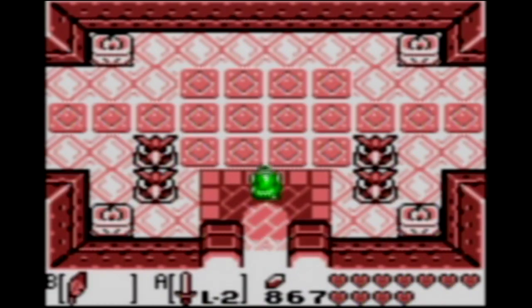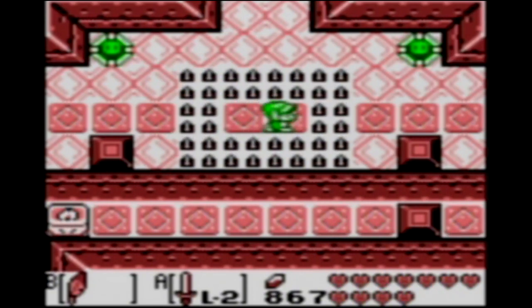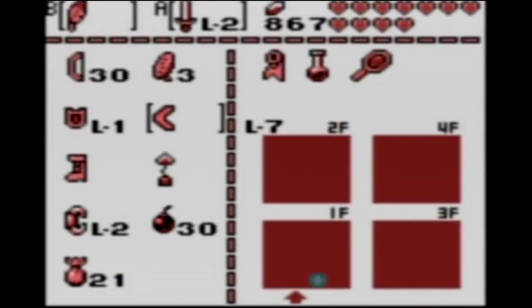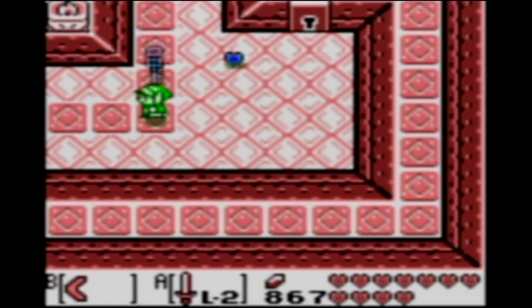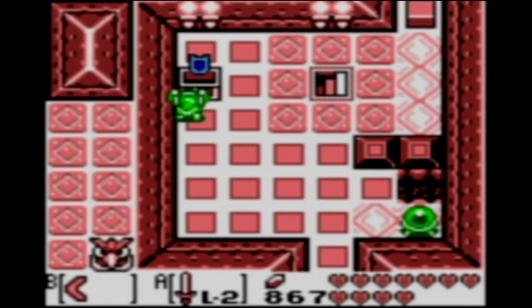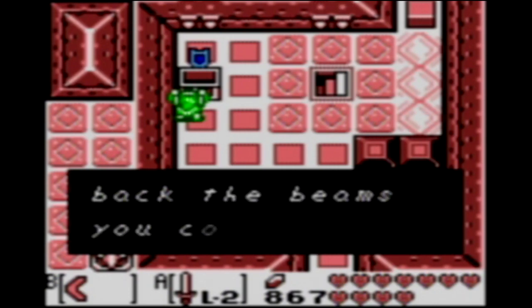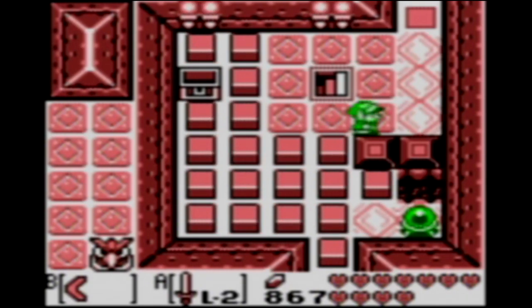If you want to get everything in this dungeon, you have to do a lot, and it takes a long time. But I am not going to be doing that. I am going to be showing you guys the quickest route that I've been able to find, which allows us to get all of the important stuff. I will not be exploring this dungeon in depth. With the boomerang, we can get this treasure chest already. Normally you have to go around and figure out how to get to this from below, but with the boomerang, we can bypass all of that.